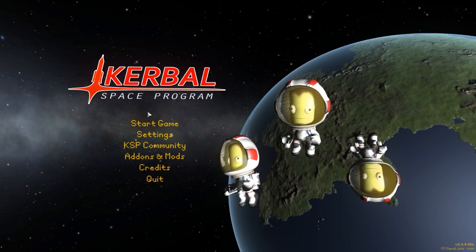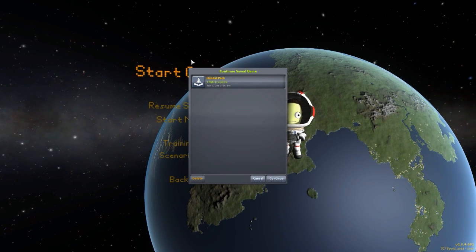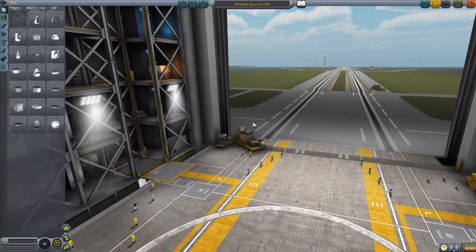Hello everyone and welcome back to Kerbal Space Program, where today we are having a look at yet another wonderful mod, this time the Habitat Pack made by forum user Porkjet. This is another one of those mods I've been meaning to take a look at for ages, but it always gets put to the wayside. Thankfully, a lot of you have been requesting it, so let's finally get around to it. This is a lovely parts pack that adds inflatable habitat modules to build more interesting ships, space stations, and planetary bases. Let's jump into the VAB and have a look at all the parts.